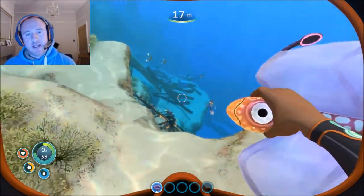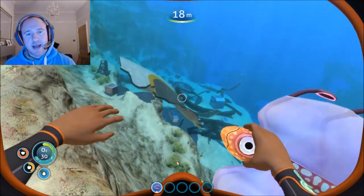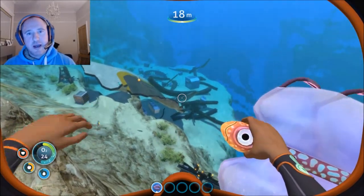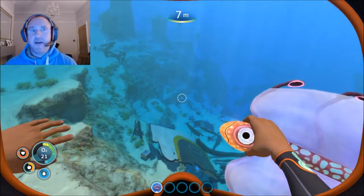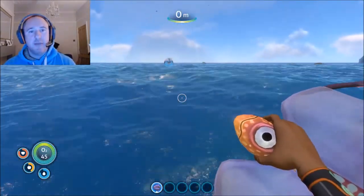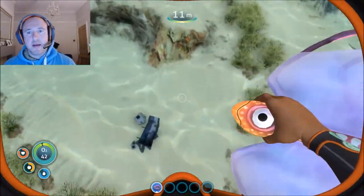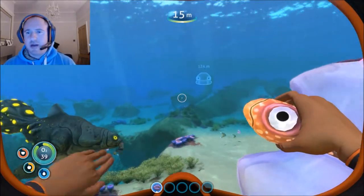You will come across wrecks like these. These wrecks have certain blueprints - like the sea glider - the further out you go. We're not at that level yet; we need the scanner first. Let's pick up this metal salvage.